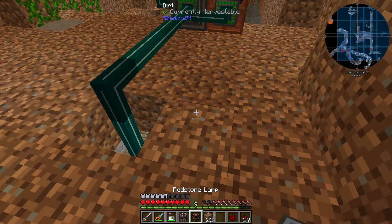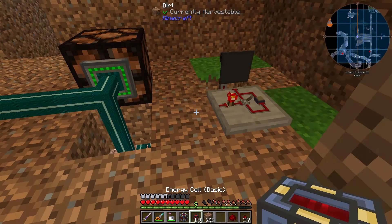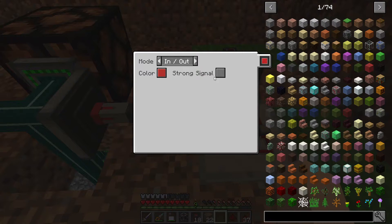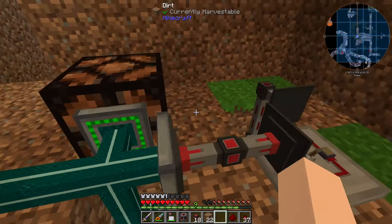Let me put this glowstone back right here. I tried using it — it can extract energy, but it doesn't seem to read the redstone signal from the redstone conduit, which is a little weird.